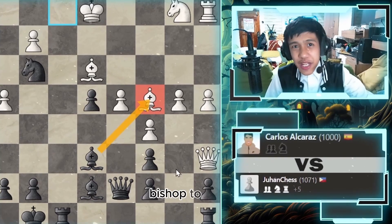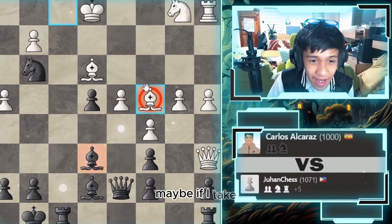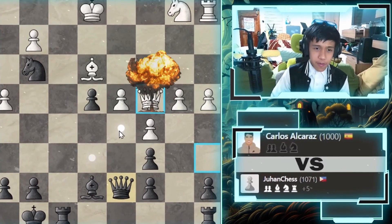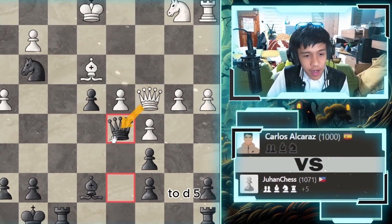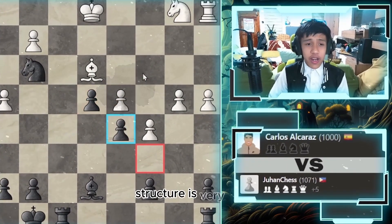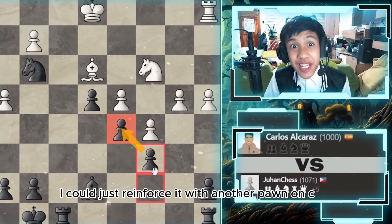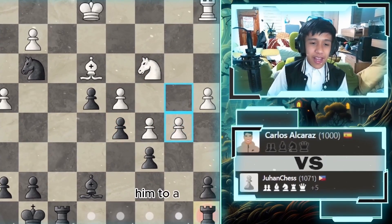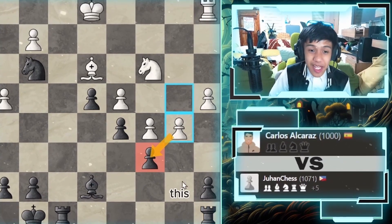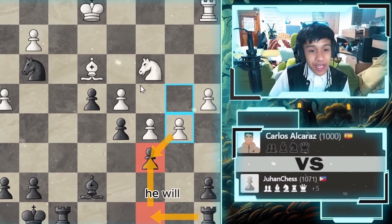I thought that was a blunder for a second — bishop to c4 — but I was hallucinating because the queen is covering it, so nothing happens to him. Did he find something? No. If I go queen to d5 and he takes my queen, I'll just reset the pawns and my pawn structure is very good. Knight to c3 attacked my pawn; I could reinforce it with pawn to c6.